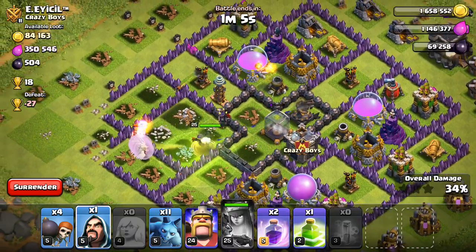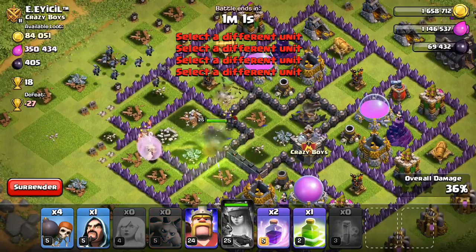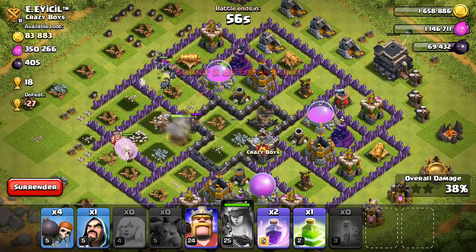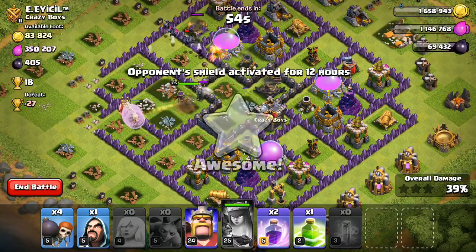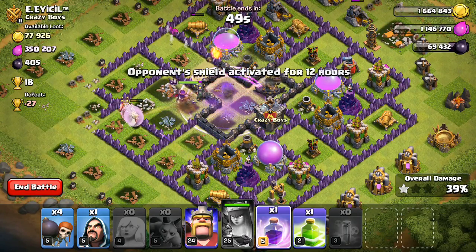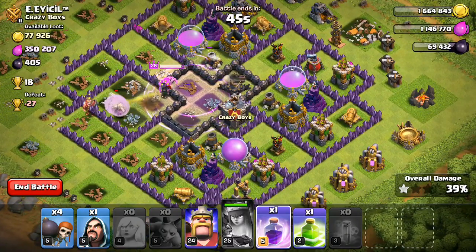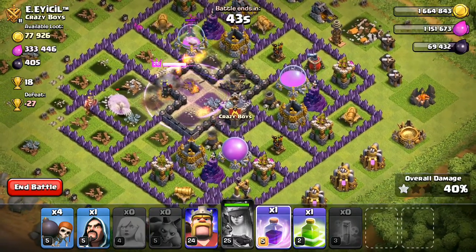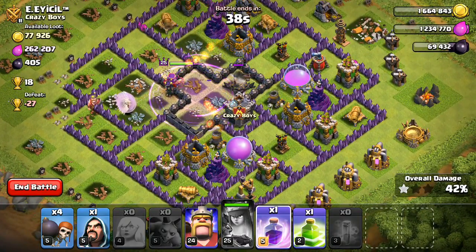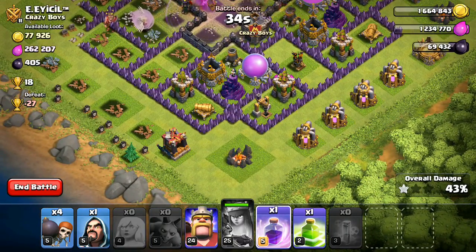You can see the air defense is locked on to my healers. I'm going to go ahead and use these minions to distract and take it out. It looks like the queen stepped up anyway, so that all works out. Now she's onto a wall. I'm going to go ahead and rage her just because I want her to get some of those elixir storages. Like I said, I'm not farming elixir, but I'll definitely take it because there's quite a bit available. So I'm going to rage her to get the elixir, and then I'm also going to try to get the rest of that dark elixir down here.